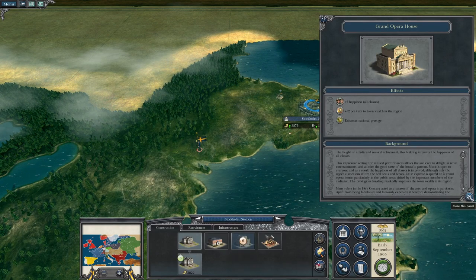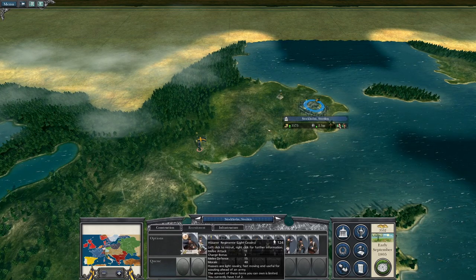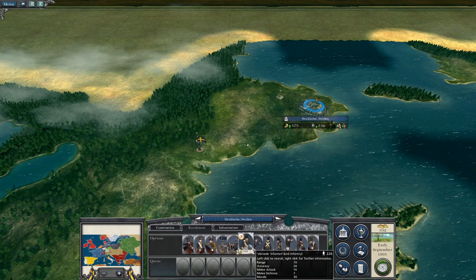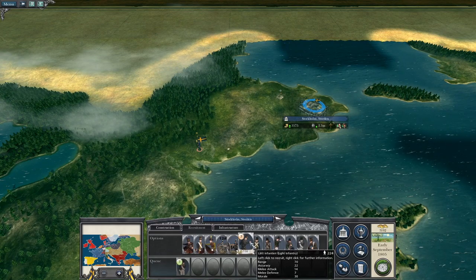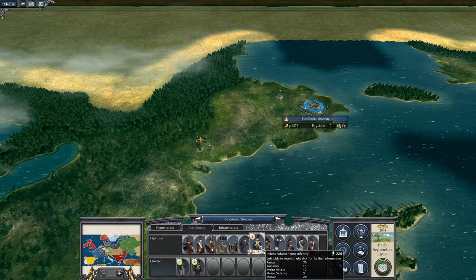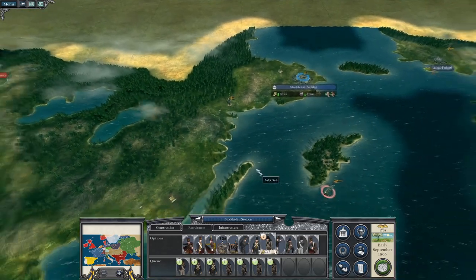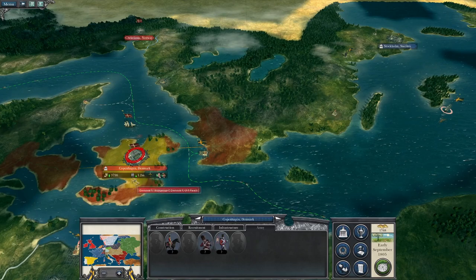I do like the Grand Opera House for only two thousand gold — it gets a plus one happiness and an extra four per turn town wealth, I like that. In terms of recruitment, every single unit has unit caps, and that was a surprise for me. There is a limited number of everything you can recruit. I guess that's to cut down on the number of elite stacks people make. It does make militia that much more useful, and I'm about to recruit a load of them. We want to take Copenhagen fairly quickly.